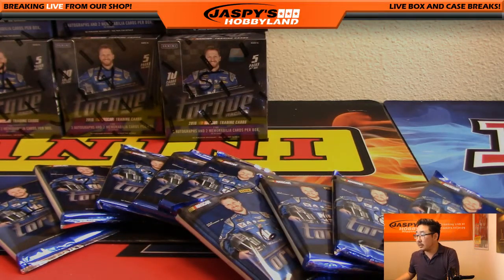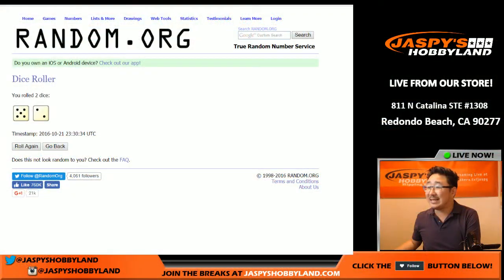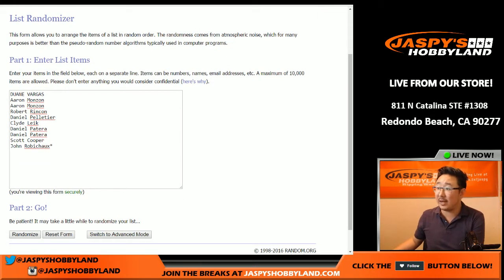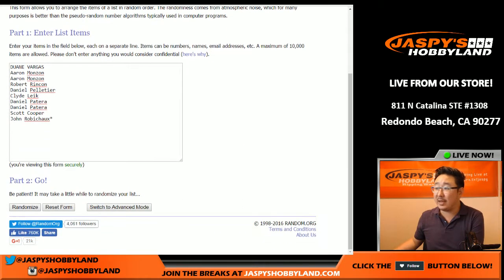Alright, so there's all 10. And again we'll go back to random.org. Remember we rolled a seven, so we're going to do the randomizer for the names seven times, and the order that it comes up will be the pack number that you get.